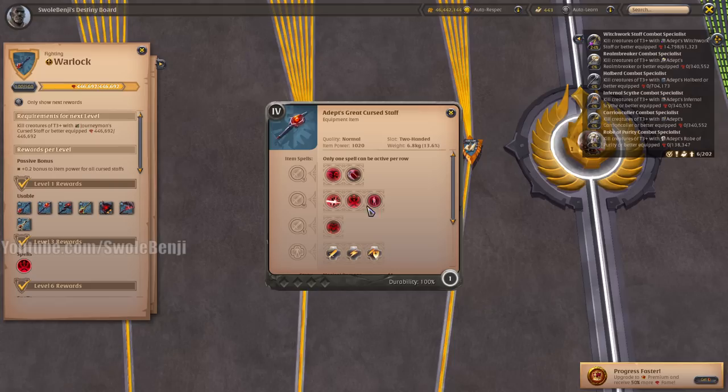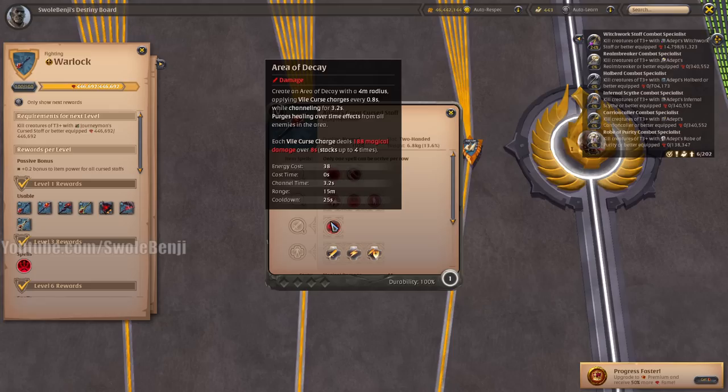The Great Curse Staff is more so for faction warfare. It doesn't really have much use for a solo player because there are simply better weapons. But this weapon in general can quickly apply four stacks, and it can be useful in Corrupted Dungeons, though I'm not very good at it personally.